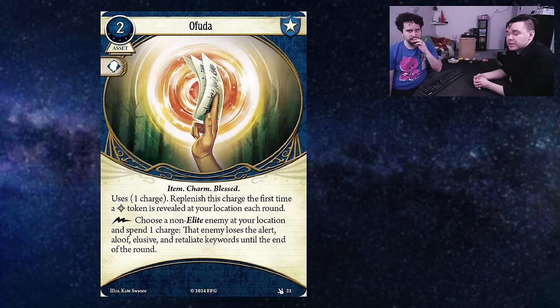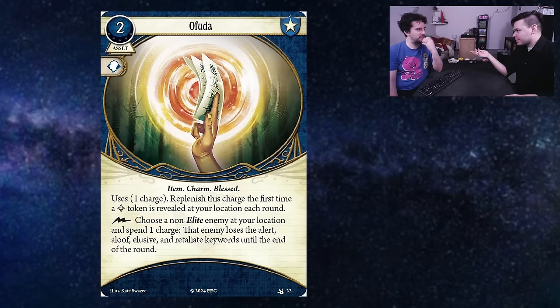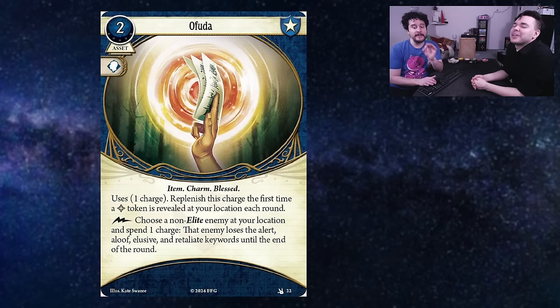The card only has one charge, and it's nice that it replenishes if you draw a blessed token. Maybe you build a Zoe deck that super-charges the amount of blessed tokens you're revealing at your location each round. But with Zoe's ability, you're removing them, so I don't know how often this is going to recharge. I think the effect is really good and this is going to live in blessed decks — it's not just going to be a card you put in any deck. If it cost one and was fast, I could see it, but it's two costs and an action. I'm kind of treating this as a slotless Riot Whistle — using it to engage aloof enemies. I do view this as a tech card. There's an event in mystic that does something similar — mind wipe — but this one can be used multiple times and doesn't take up your hand slot.